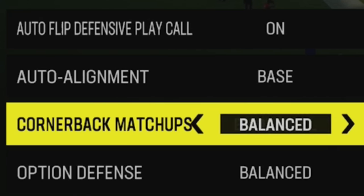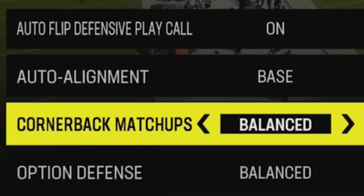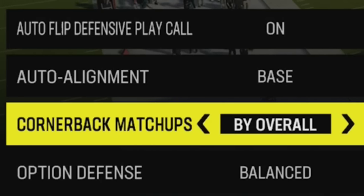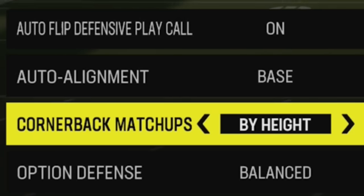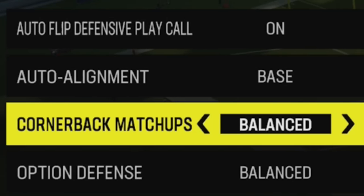Once again, if you're running a lot of zone coverage and your opponent is trying to flip to get an advantage, it's best to leave it balanced. But if you're running man coverage — especially if there's a dominant receiver — go by overall. For example, Darius Slay with X factors is who I'd want matched up on a Davante Adams or Justin Jefferson. Against a fast receiver like Tyreek Hill, you want your fastest cornerback; against a tall receiver like Mike Evans, you want your tallest cornerback so you don't get mossed.